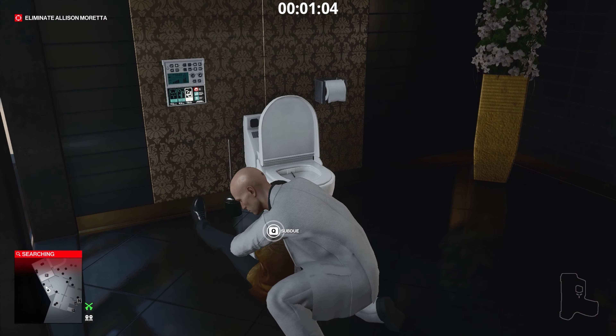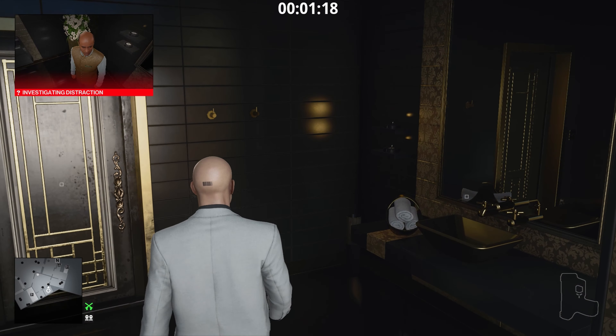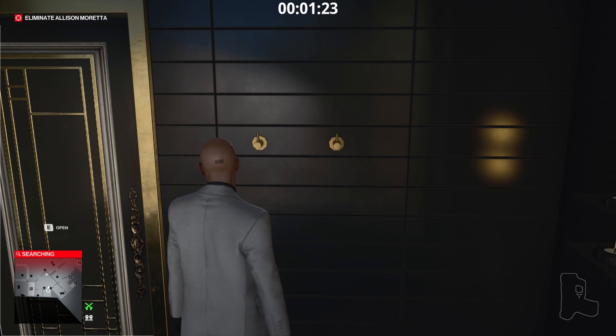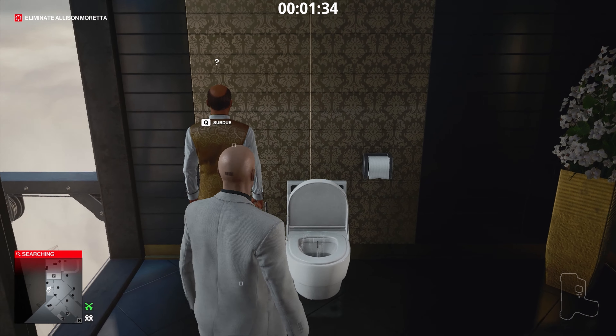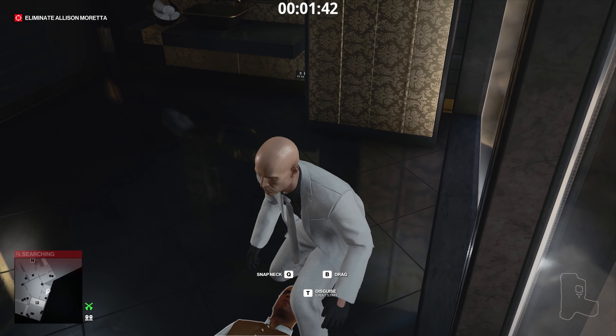And then choke him out. We're going to stash him in the cupboard. Then we do the same thing again for the second staff member. The second glitch I encountered was that occasionally while dragging one of these guys into the cupboard I would be spotted through the wall — if that happens and you get compromised, you'll just have to restart. So that's the second guy down, put him in the cupboard with his mate.